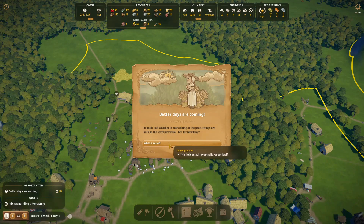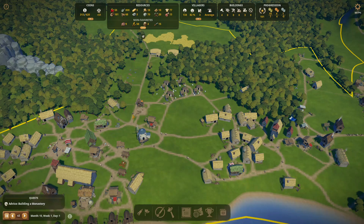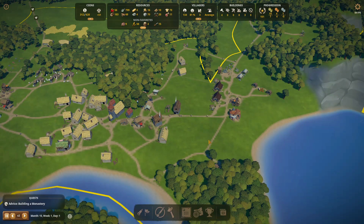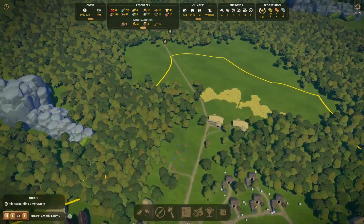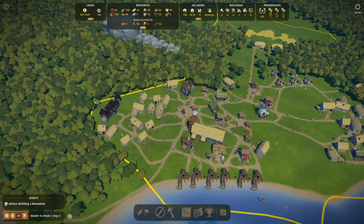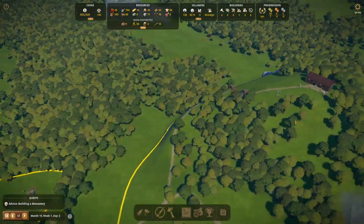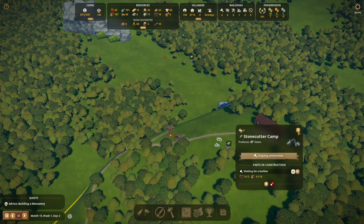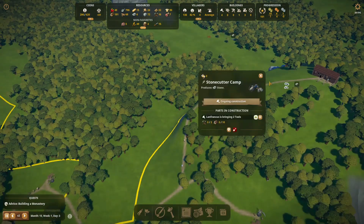The weather is back to normal — hopefully that'll help increase berry production again. I'd also like to get some berries going with the monastery's monastic garden. It's tempting to already place everything, but I'll just wait and let them build this first. We only have a small number of stones so it might take a while. When the stone cutter camp is in, we already have four people available to work there. Three soldiers are mostly trained, strength four — they are getting better and better.